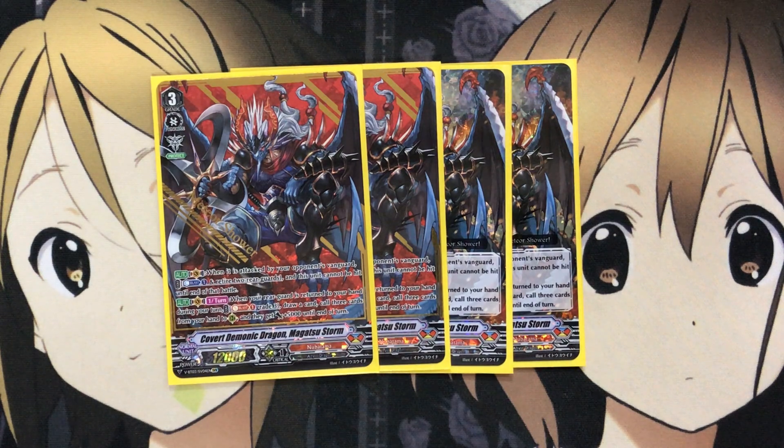Also, once per turn on Vanguard, when your rearguard is returned to your hand during your turn, you can Soul Blast 1 Grade 3, draw a card, call 3 cards from your hand to rear, and they get plus 5,000 until end of turn. It's a good way to refill your rearguard circles. Overall it's more of a defensive card, but still very good — defend on your opponent's turn, then counter-attack on your turn with your own attacks.